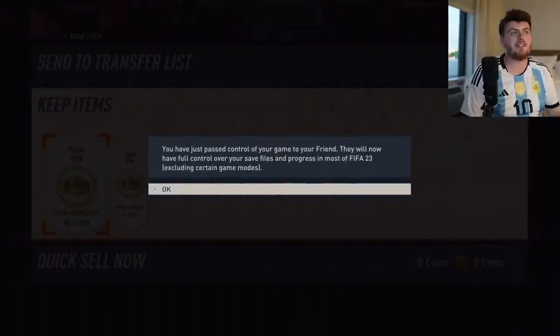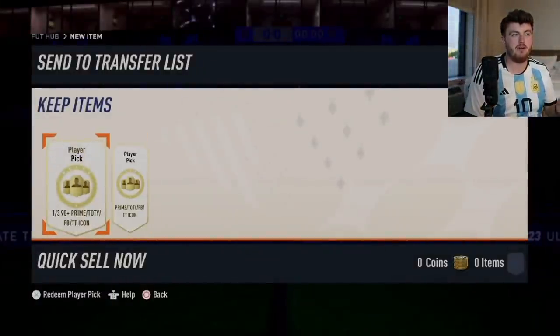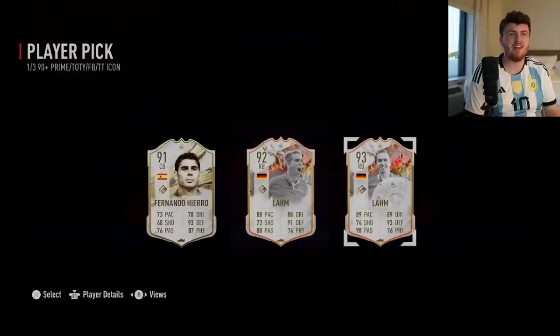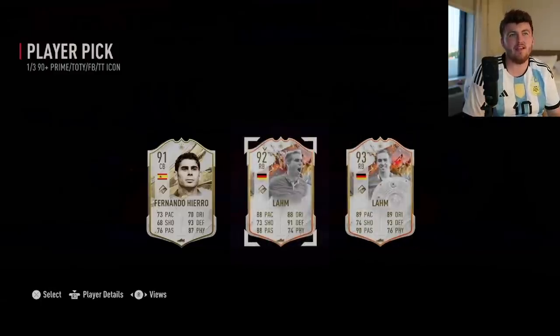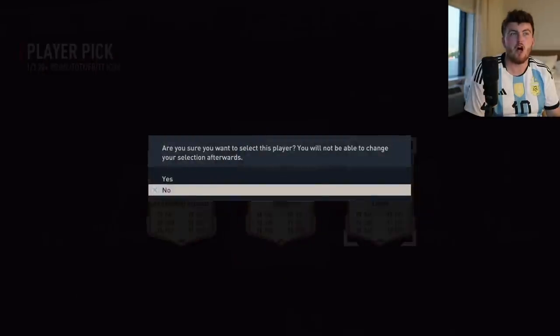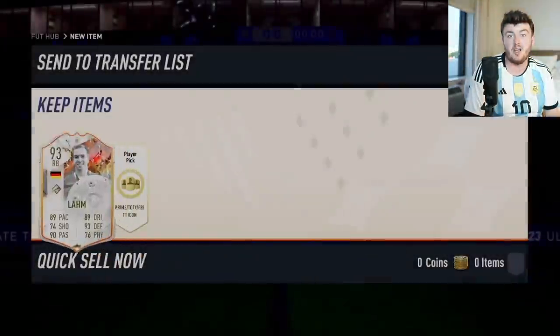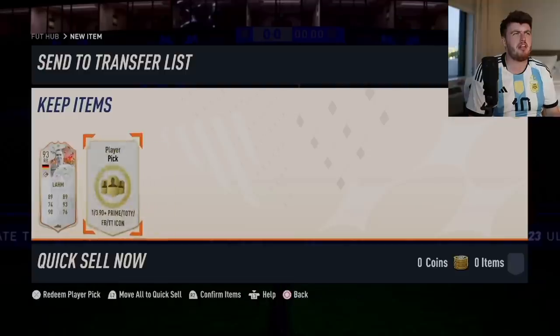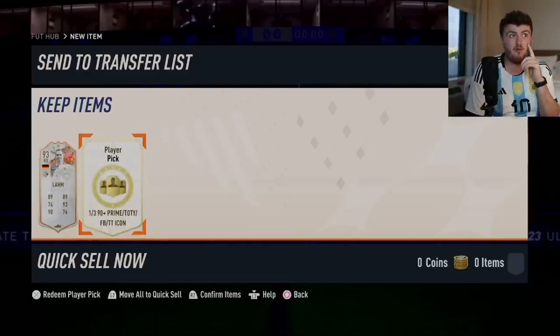We've got a couple of icon picks now for Lala via SharePlay. First icon pick for him - both Loms in the same pick, that's so weird. I feel like you shouldn't be able to get the little bro ones either - I feel like you should only get the main Trophy Titan ones, but I guess they do technically count as Trophy Titans. The pick there is obviously the better Lom. Both versions of Lom - what are the odds? If we got Prime Lom in that pick it would have been really weird.